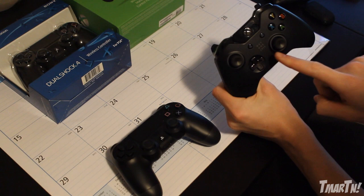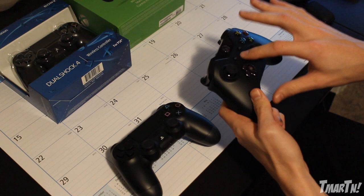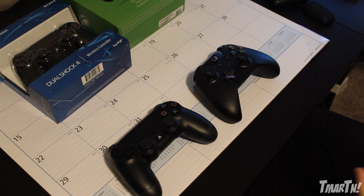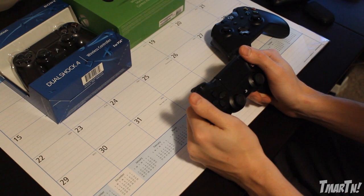These are the controllers out of the box. This is the Xbox Day 1 Edition controller — this one actually says 'Day 1 2013' in the middle of it. If it's not a Day 1 controller then it's just going to be black in the middle. These two controllers are very similar to their predecessors — they're just a little bit evolved. They feel pretty much the same as the old ones.